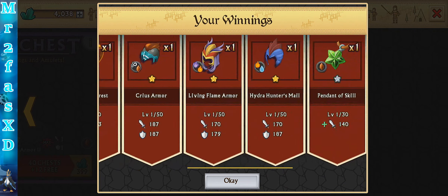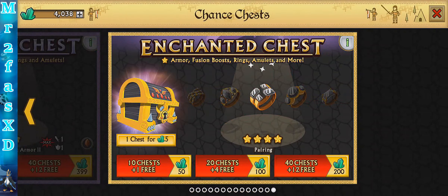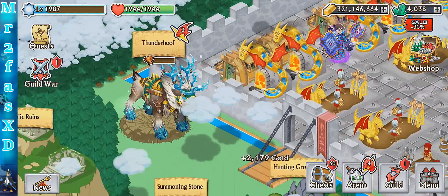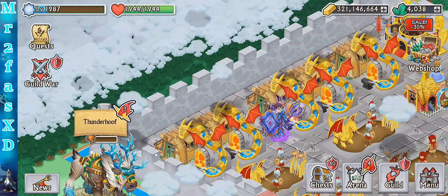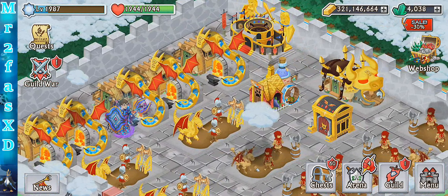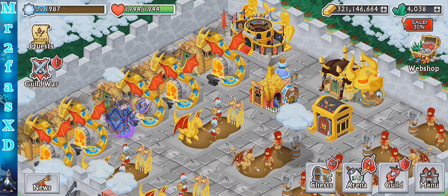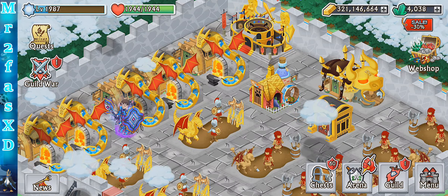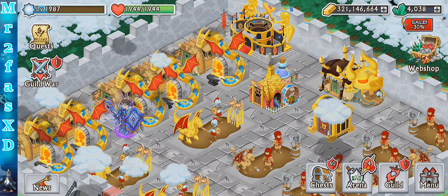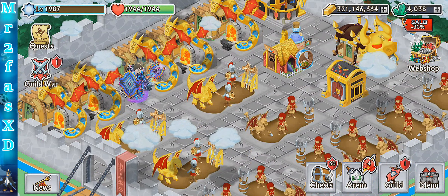Okay, got some more potions — that's nice. Some more junk armor. So let's see how many potions we've got here. We got 100 potions from it, which is pretty damn good. We probably got about 75 gems — probably more than that. But that will be all for today, so thanks everyone for watching. Please don't forget to like and subscribe, and I will see you guys in the next one. Peace!